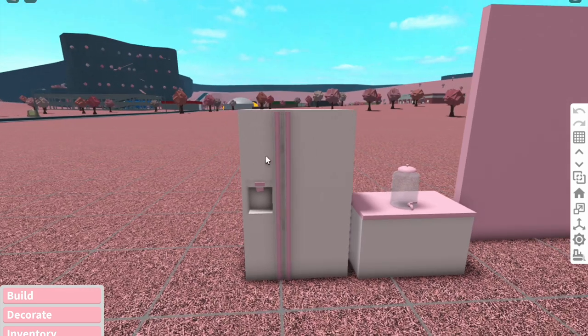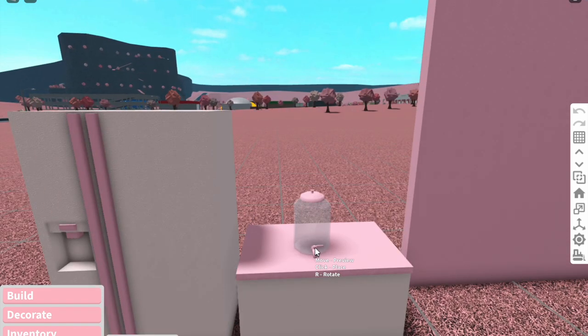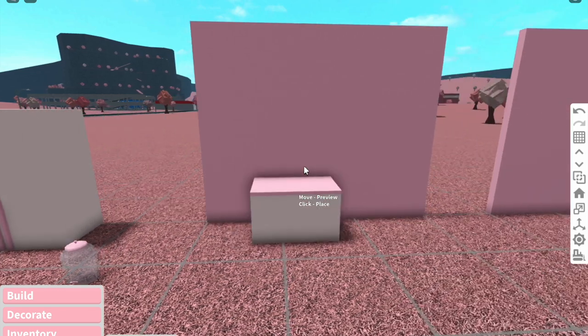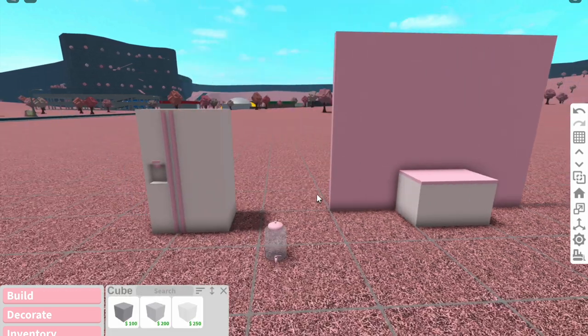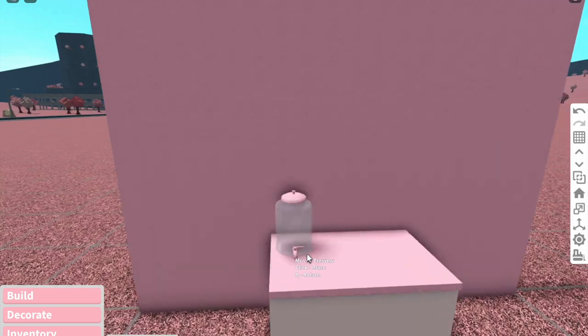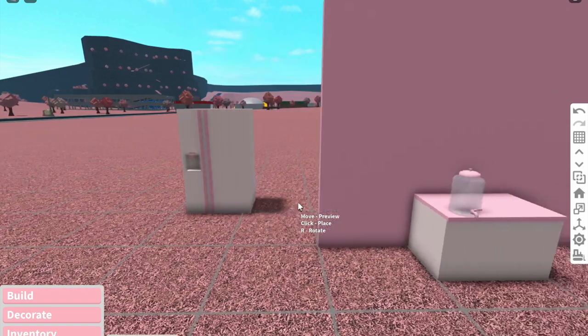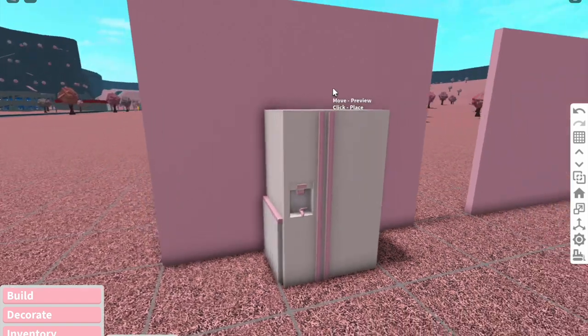Here's the first option, which doesn't need the Transform pass. What you need is a fridge with a little dispenser gap, one of these glass beverage dispensers, and a countertop. What we're gonna do first is place the counter against the wall, and then place the dispenser on the countertop. Next, grab the fridge and put it against the wall over the top of the counter.